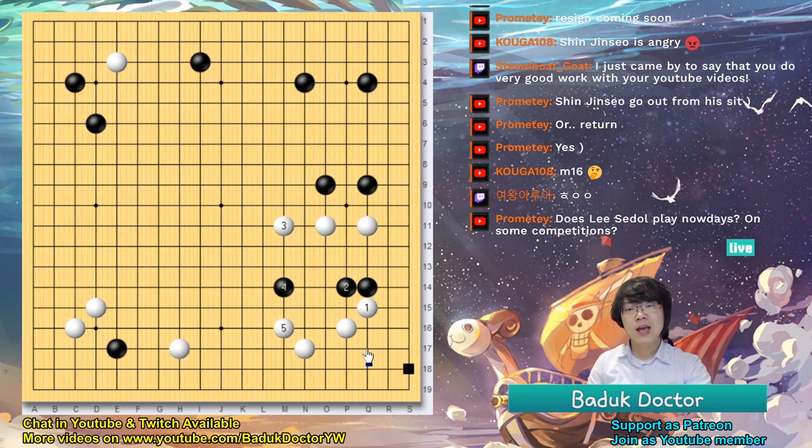Because we can see the cache. If we just play from the corner, we can just take the cache. Normally territory is called the cache. But now he just surrounds.